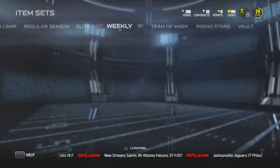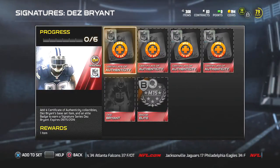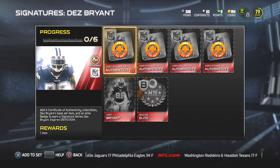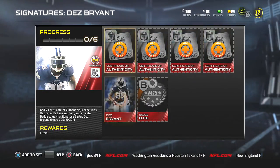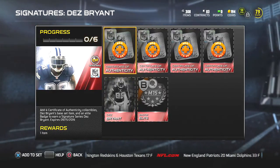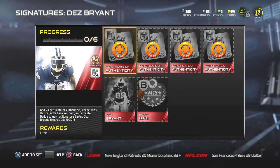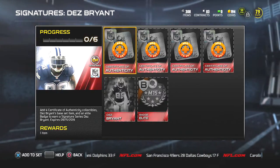They give you a free pack today — Tuesday, Wednesday, and Thursday they will give you free packs. You get a card and you get a free certificate of authenticity, which is basically what you need to complete these sets. Depending on the tier of the card you're trying to get, you need a certain number of certificates of authenticity. Elites require four, golds require three, silvers two, bronze just one.